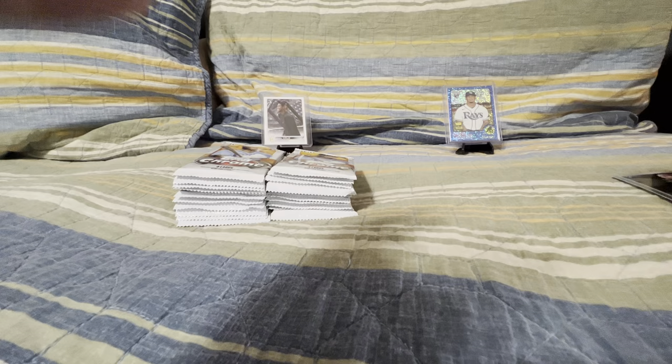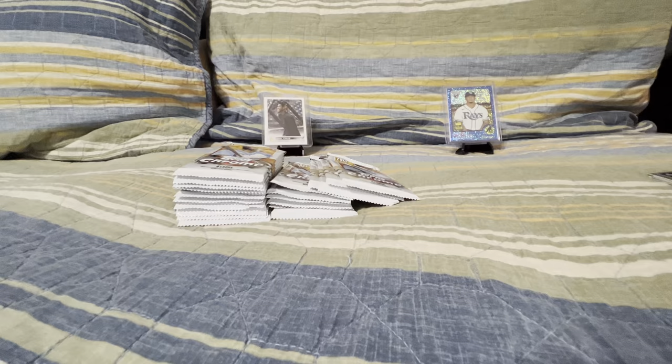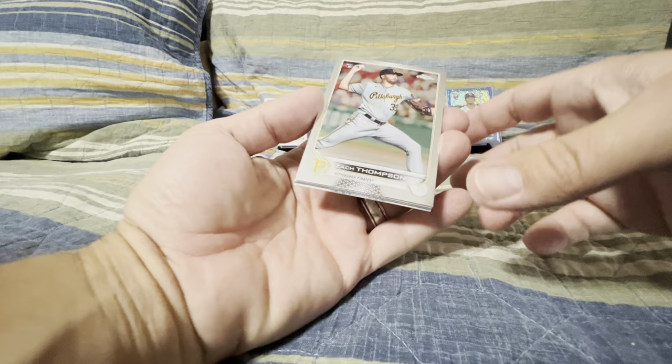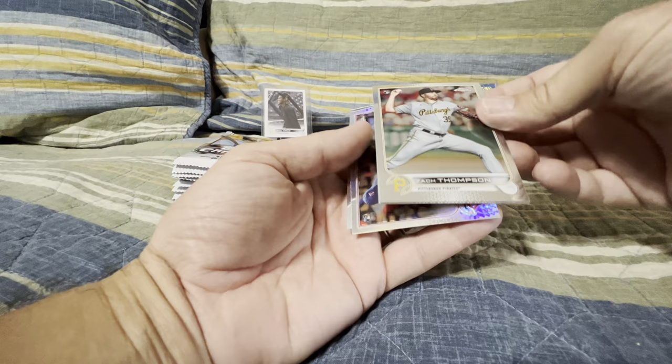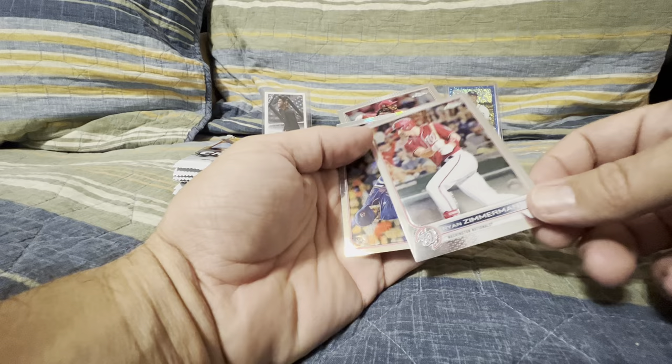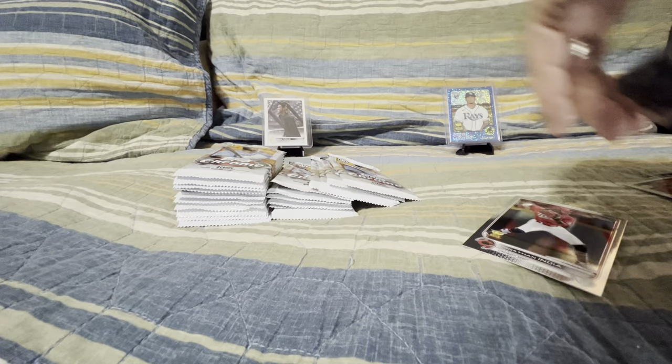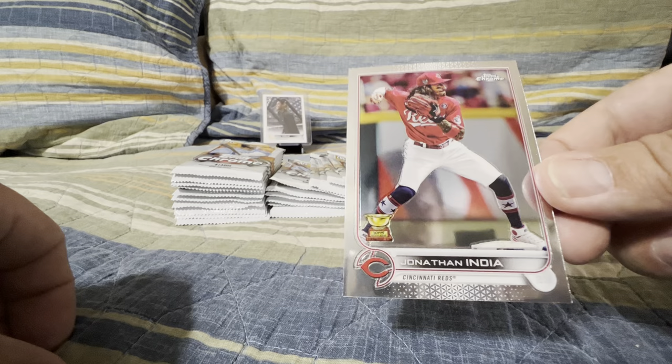The back of these looks kind of like this. That one right there says Chrome, so I'm not sure that was a refractor. This is my first box of Chrome I've ever opened — they weren't a thing back when I was initially into cards. Not quite sure what they really look like. Zach Thomas rookie card there. Ryan Zimmerman rookie. And we have our first Prism Refractor there of Curtis Terry.